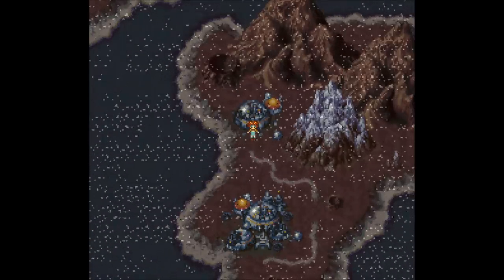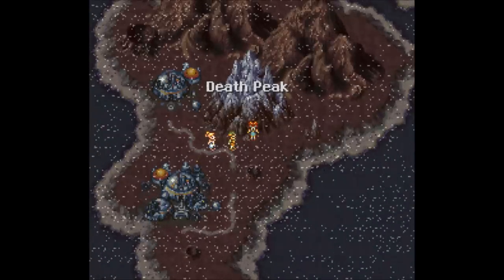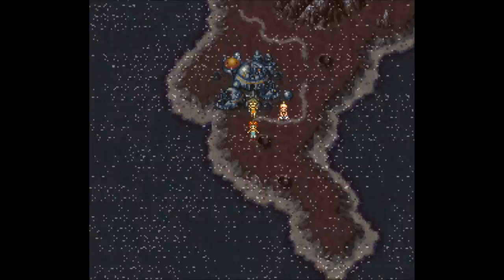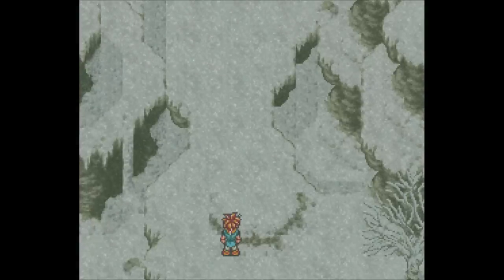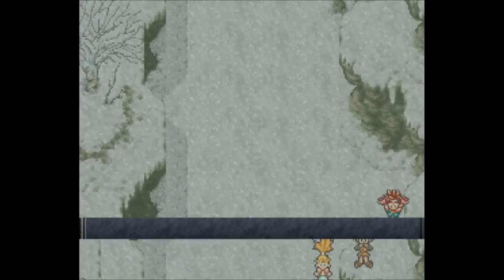Since we're in the sewer, it couldn't hurt to do some lightning damage to these water enemies. We've made it out — sweet! We're still in 2300 AD. Death Peak — I was told not to go there and instead go to Keeper's Dome, but I'm dropping a save because we're actually going to Death Peak for an item. The wind is very powerful here. Go right over here, grab the Power Tab, and get blown off the screen.